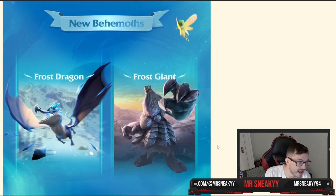Two new behemoths are coming — and we've got an image leak of them here. They look amazing. The Frost Giant has almost a dwarven feel to it with its armor, like a very old giant that has gone through long dwarven wars and is now just idling around aimlessly fighting. Then there's the Frost Dragon, which looks really cool. I hope it has some sick abilities — we'll see them in action when we get closer to season two.